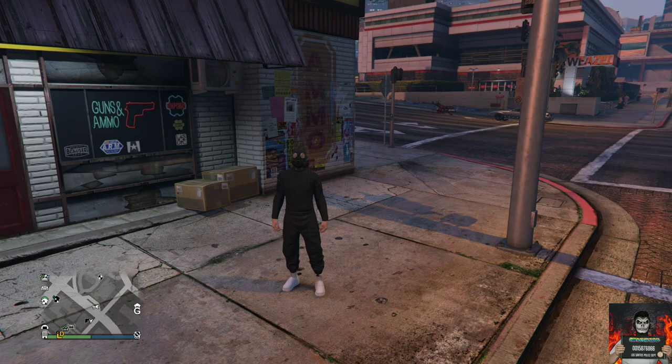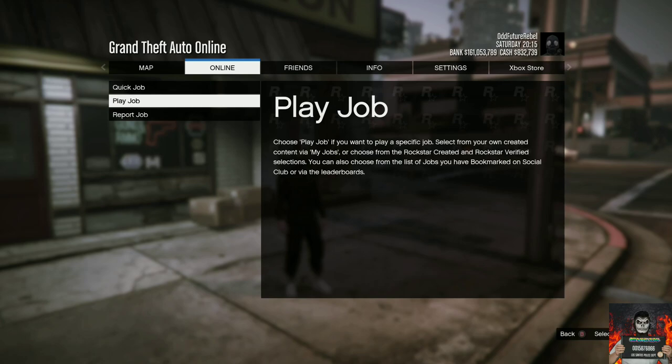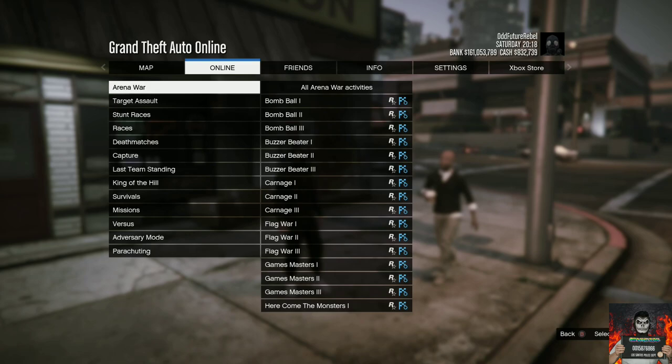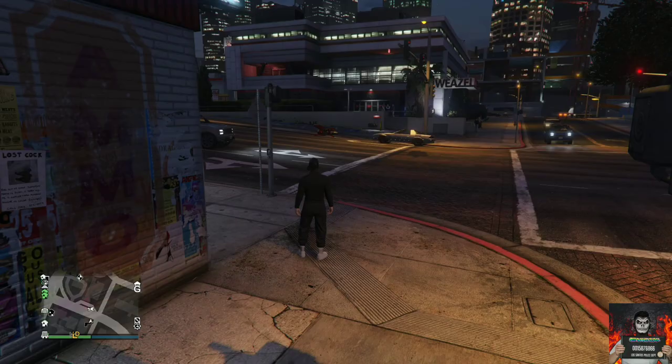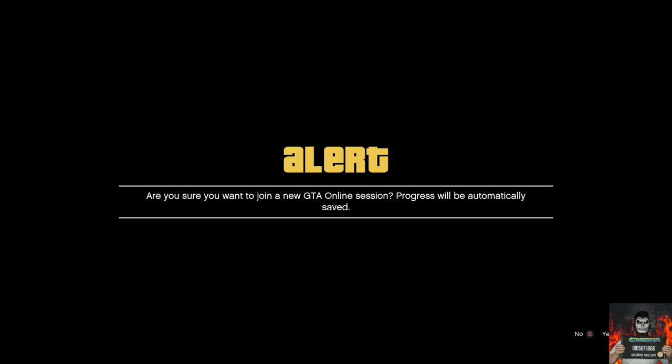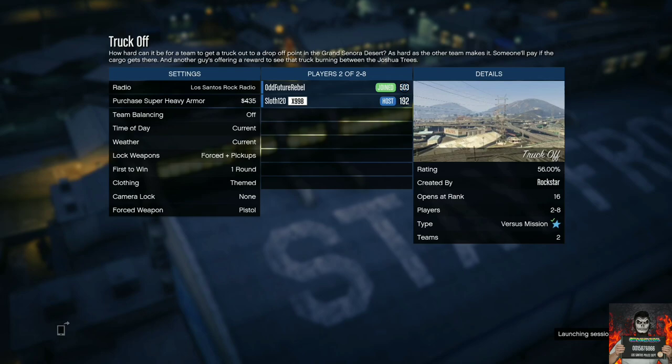You will need a friend or stranger to help you on this part. Tell your friend or stranger to go to online, go to jobs, go to play jobs, go to Rockstar created, go to versus, and load up the mission called Truck Off. Once he loads up Truck Off, all he needs to do is invite you into the mission. Make sure he has the clothing option set to themed.